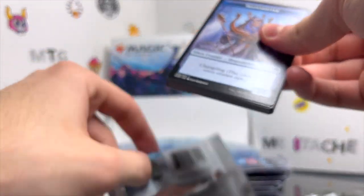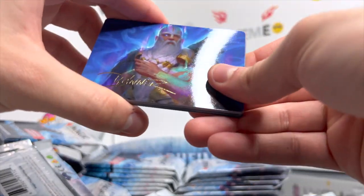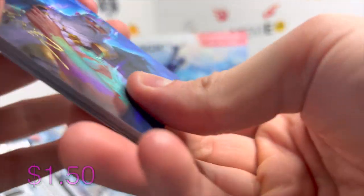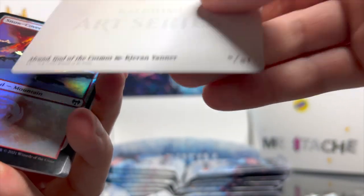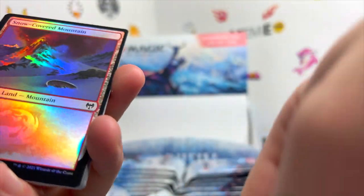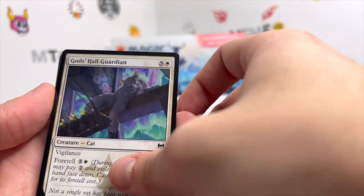We get a Shapeshifter token on the back, and we get another signed card — very nice. I believe this is the Alrund art card we just got, but now gold stamp. Awesome, as well as a shiny Snow-Covered Mountain and God's Hall Guardian.